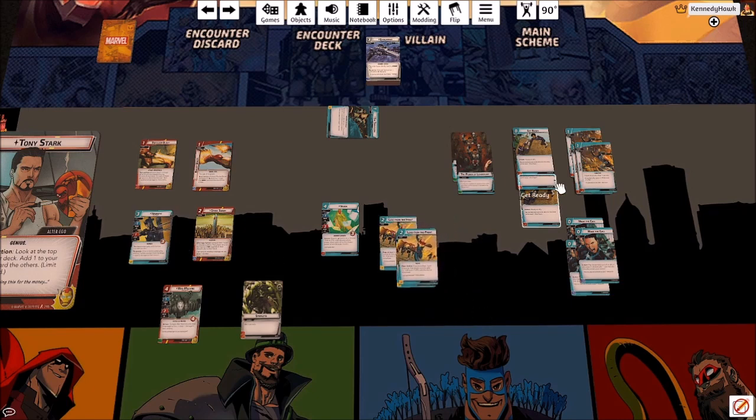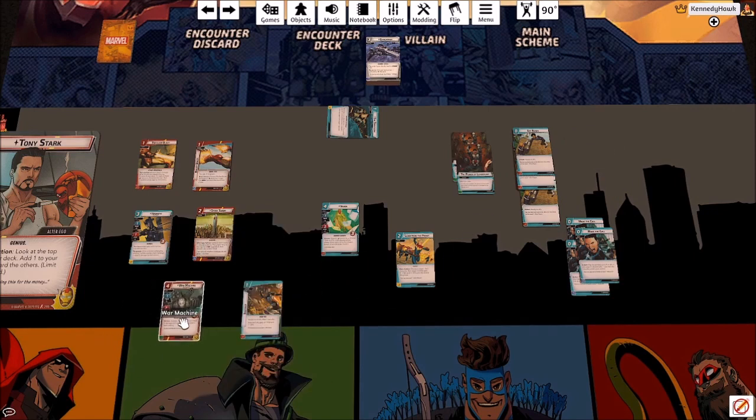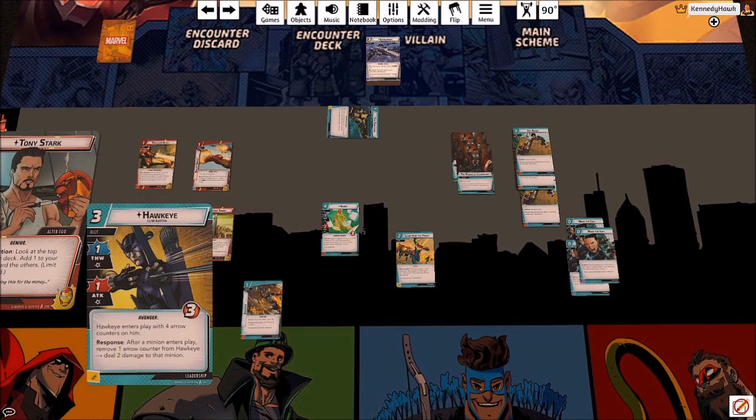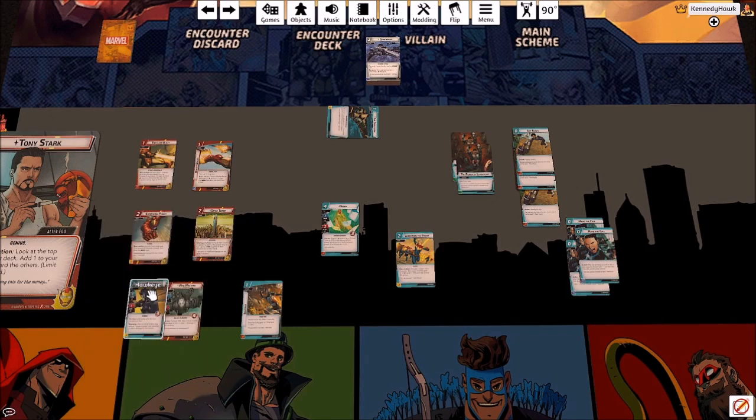I'm going to include three copies of Inspired. These are really effective on allies with high hit points — Hawkeye becomes a two-two with three health, which can be six thwart over three turns. War Machine is the same. Anything that can pump those allies up as they stick around is going to be really important.